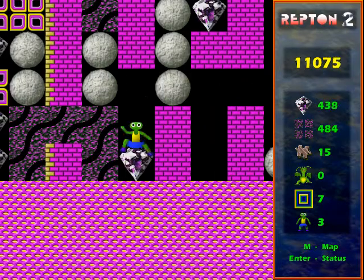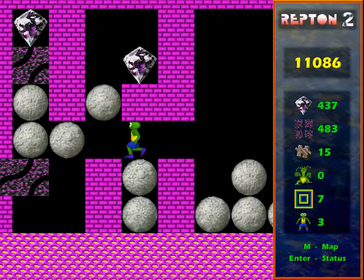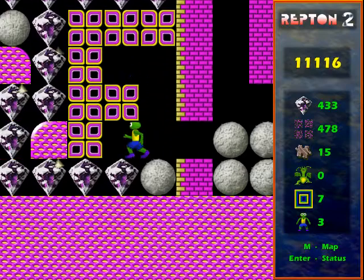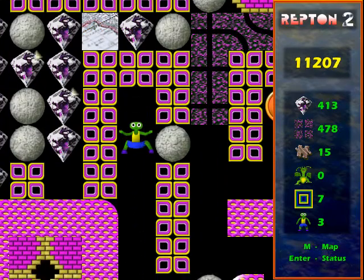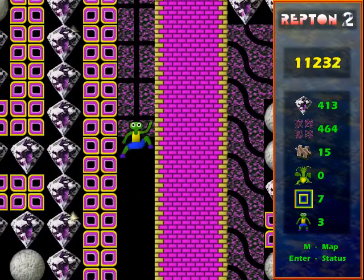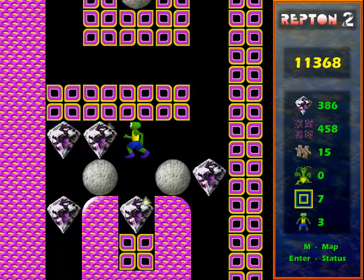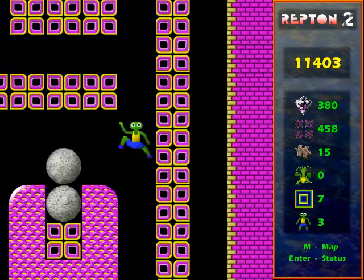Here I just need to push a few rocks about to get through safely. And there you can see why I had to clear those access to those rocks near the start. Next I'm going off in this section - a fairly straightforward room where you have to make sure no rocks fall out, and that's no problem for a seasoned Repton player either.